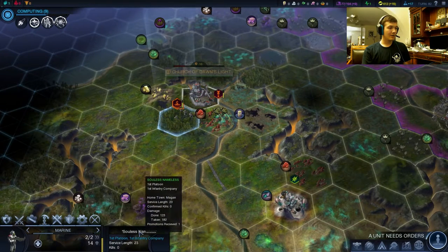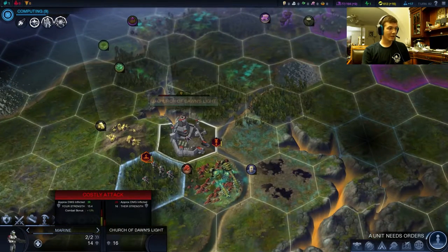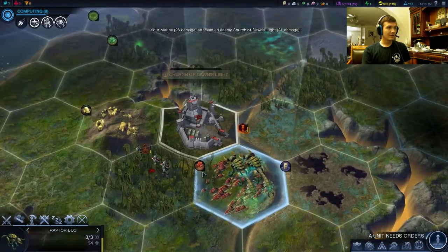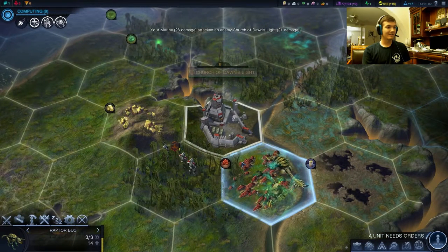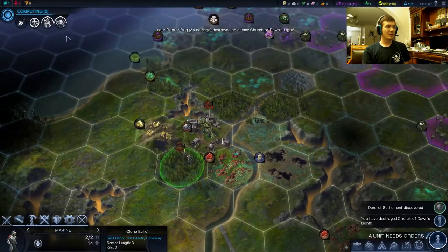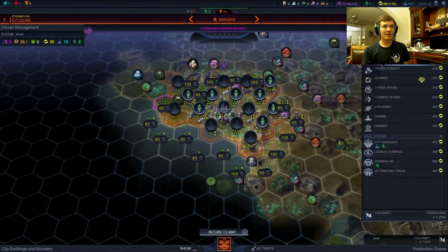This guy here — how much damage is he taking? Lots. Well, it looks like you sir should do the killing. Let's have him do the killing. Raptor bug can do it. We've destroyed you! It gives you a good amount of science and energy too. We can actually buy a colonist now — we'll do that.